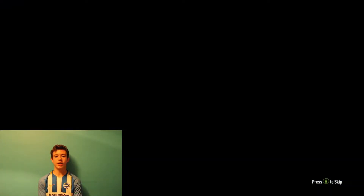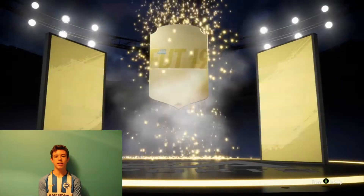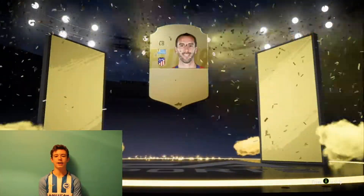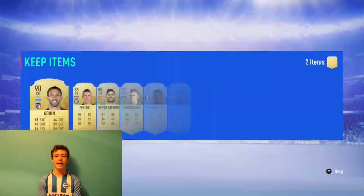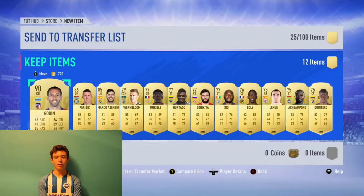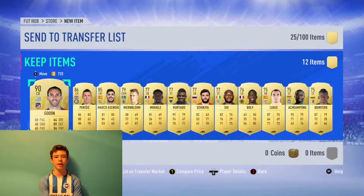A lot has changed since last episode. We did some SBCs, had a little hybrid, got some money from that — SBCs are so good to do. We packed ourselves Golden, and not only that, we also packed Asensio and Perisic, as you will see in the pack in a minute right there.